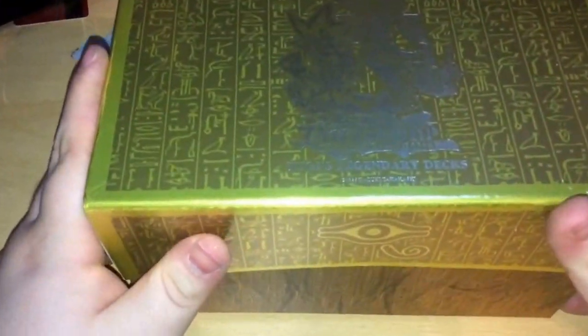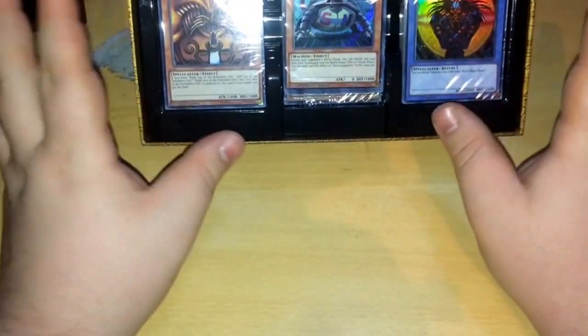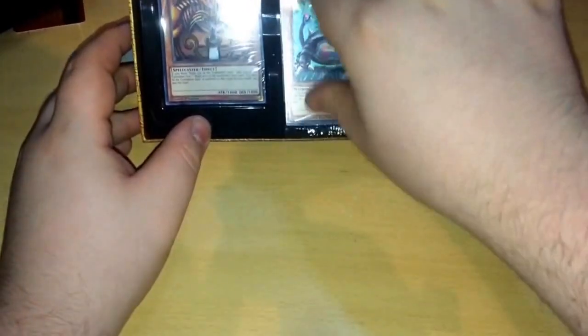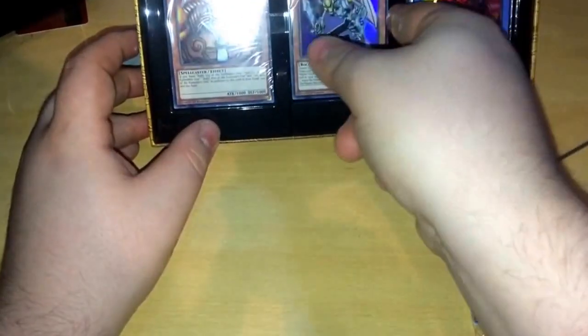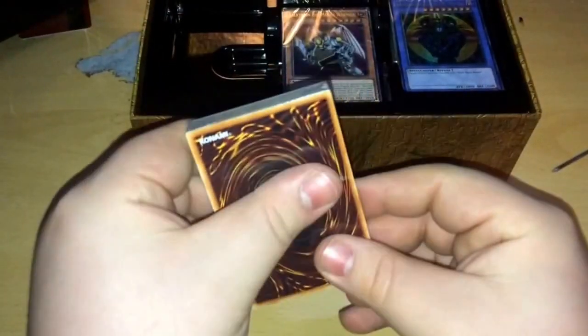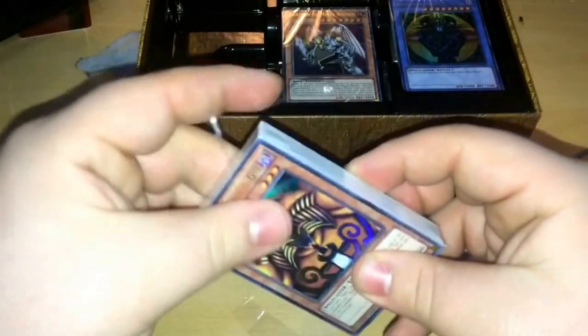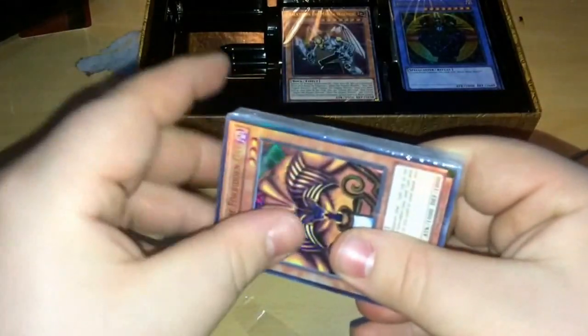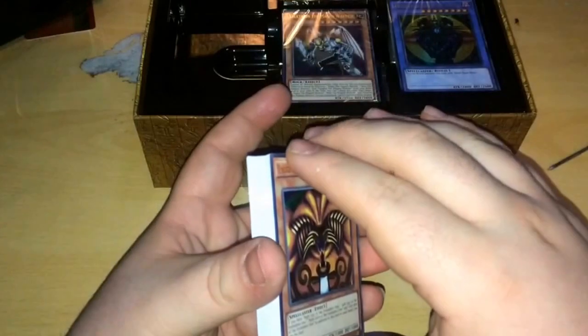Let's crack this open. Okay, so we have three decks inside. We've got the Duelist Kingdom deck, the Battle City deck, and the final duel deck. So obviously we're going to go in chronological order here. Let me just get this Exodia deck open - there we go. Okay, so this is going to be based on Series 1, Duelist Kingdom.